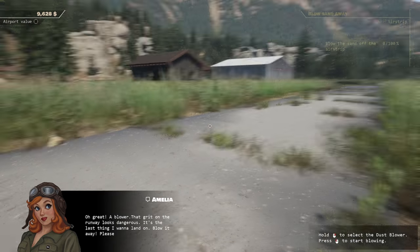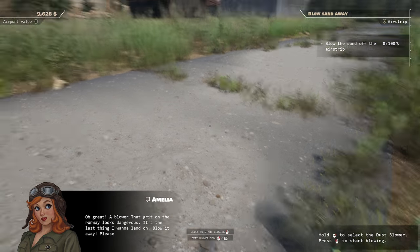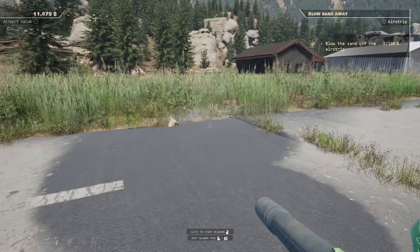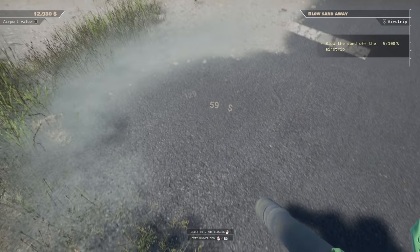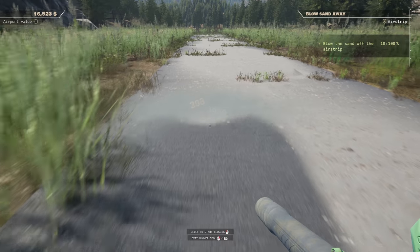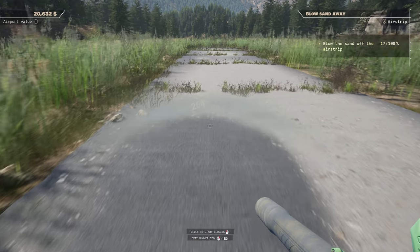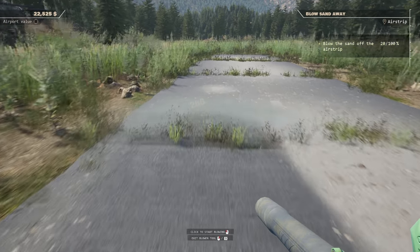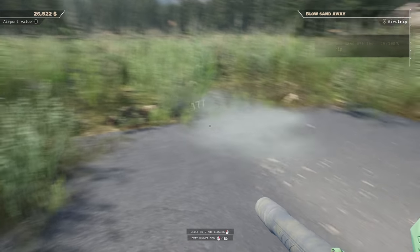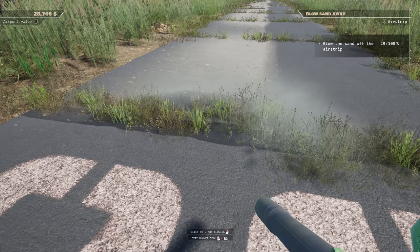That grit on the runway looks dangerous - it's the last thing I want to land on. Blow it away please. She's quite bossy - I mean she's flying about in the air, I guess. There's a lot of grit - oh nice, that is satisfying! Can you walk around whilst you're doing it? Oh you can - beautiful! We love the simulator. We've been playing Gas Station Simulator lately so go check that out. Anyone that's new, subscribe - this is a demo but I'm pretty sure we'll be playing this again.